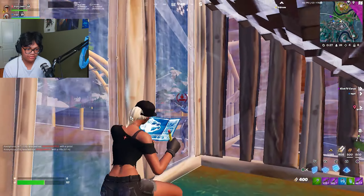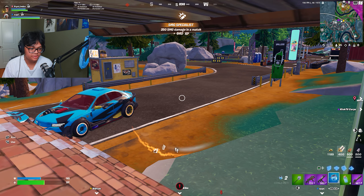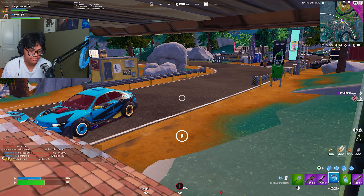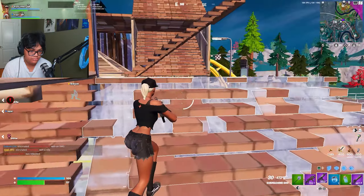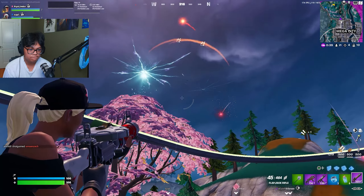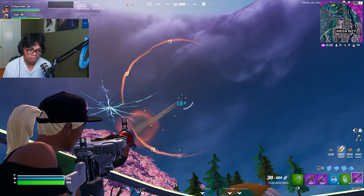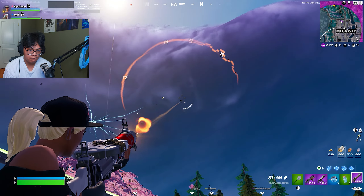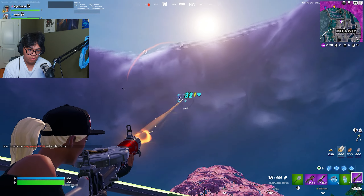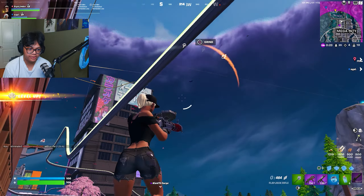Oh my god — jump shotgun. I'm healing. Sid needs help. I cracked one, I cracked the Midas skin. There's a mega city behind us. I'm cracked. Why can't I hit this kid? This kid's getting beamed out of the air. Crack. Focus on the front kid.